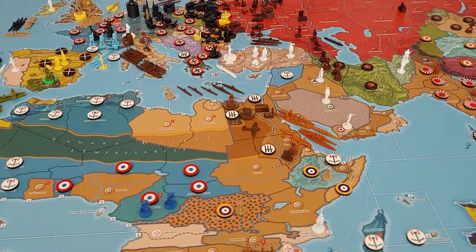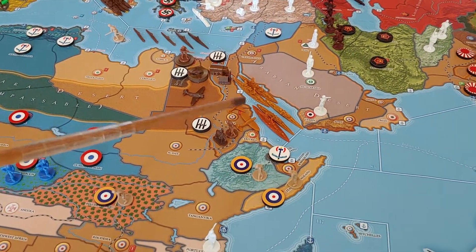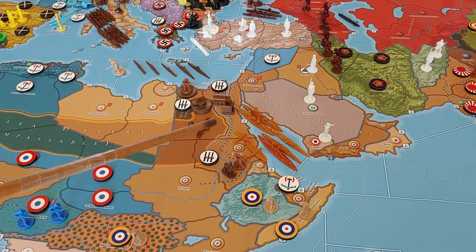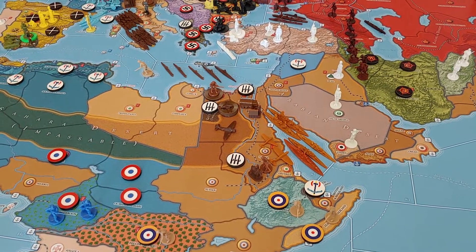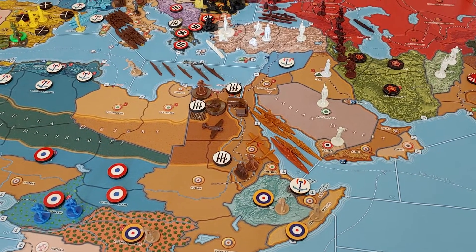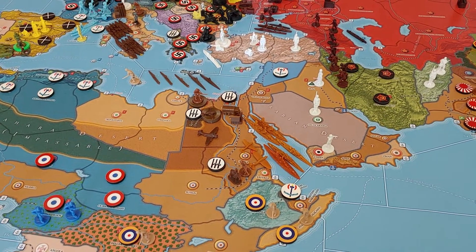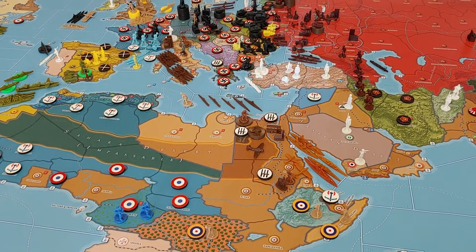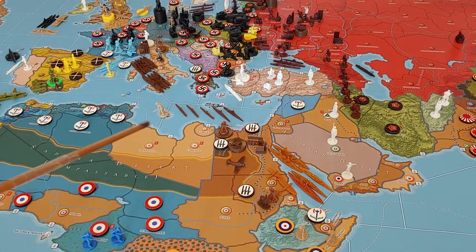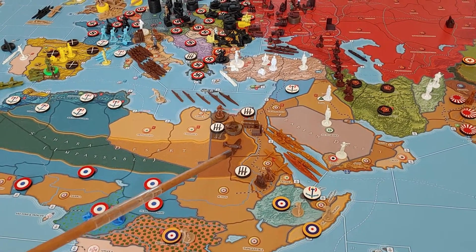There was a major naval engagement in C-Zone 82. There was a huge Japanese fleet in 83 — the Japanese came over and engaged the British there. The Japanese did lose quite a bit: a couple of fleet carriers, two destroyers, five light cruisers, and two fighters. But they took out the entire combined British and Free French fleet, leaving the British with no naval units on the board except for what's around London. That helped Italy, which no longer has to worry about the British coming back into the Med with that fleet.